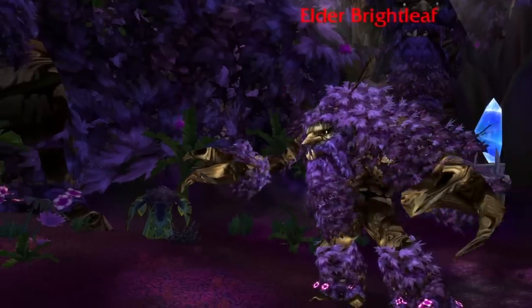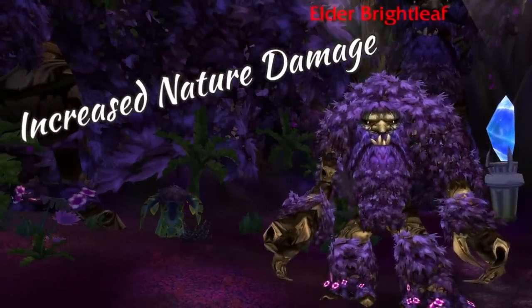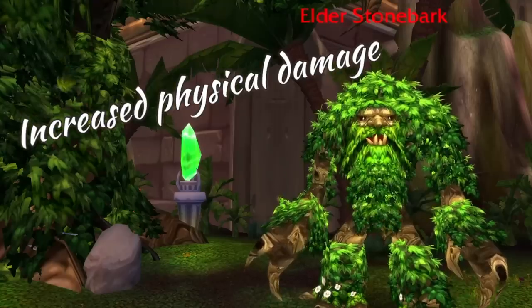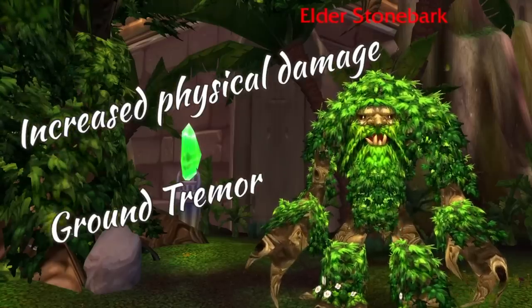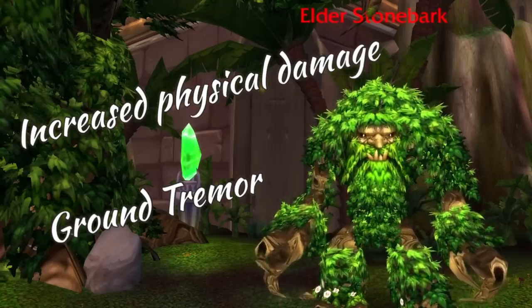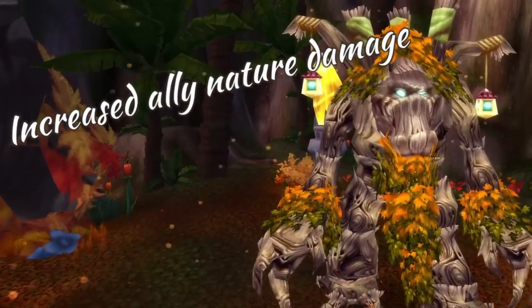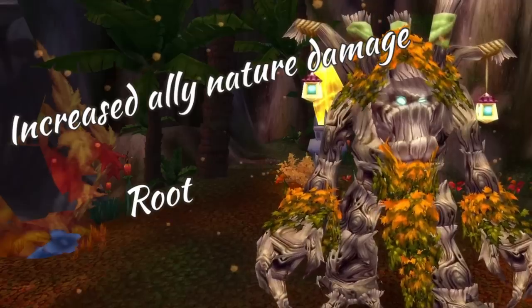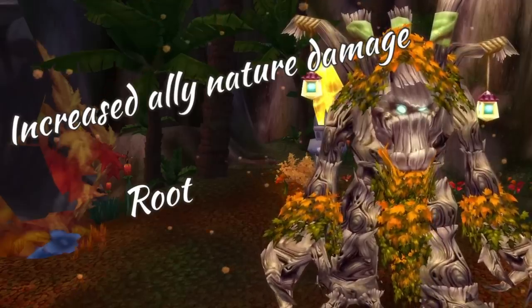Elder Brightleaf gives 60% nature damage to Freya and her allies, and allows her to use Solar Flare, a big nuke that hits multiple targets. Elder Stonebark increases physical damage dealt by Freya, who also gains Ground Tremor - a two-second cast AOE dealing physical damage and interrupting spell casts. Elder Iron Branch increases physical damage dealt by nature allies by 50%, and Freya gains the ability to cast Iron Roots, a single-target root with a very large DoT that you can nuke to free people, or remove with Hand of Freedom.